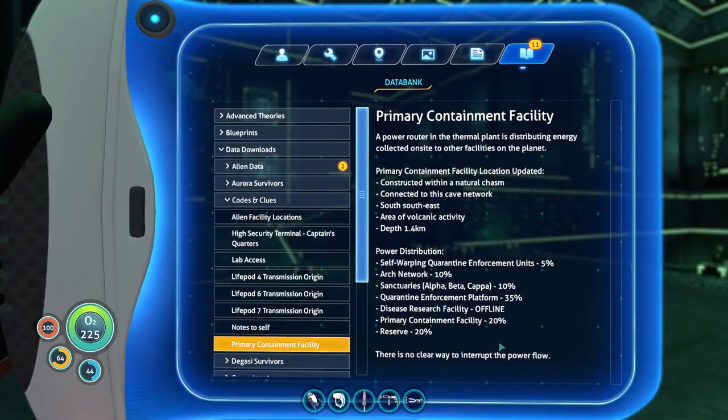Primary containment facility. A power router in the thermal plant is distributing energy collected on-site to other facilities on the planet. Primary containment facility location updated — constructed within a natural chasm, connected to this cave network, south-southeast, area of volcanic activity, depth 1.4 kilometers. Power distribution: self-warping quarantine enforcement units 5% — they're still there, those are warpers. Arch network 10%. Sanctuaries alpha, beta, kappa 10%. Quarantine enforcement platform 35%. Disease research facility is offline. Primary containment facility 20%, reserve 20%. There's no clear way to interrupt the power flow.